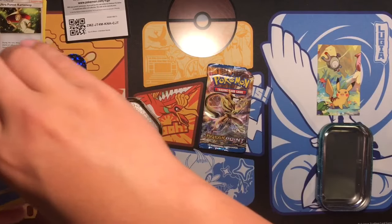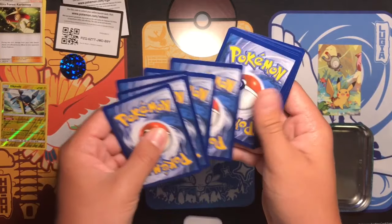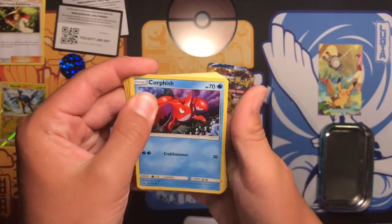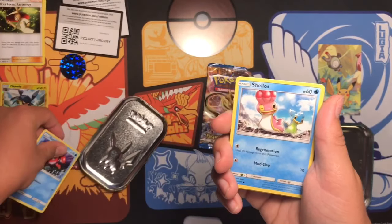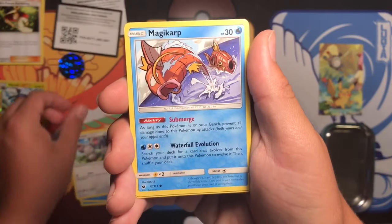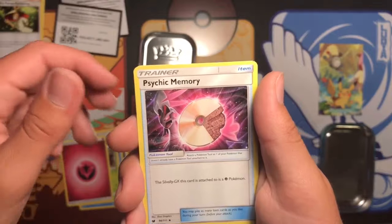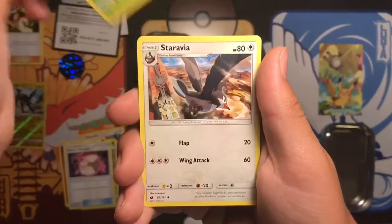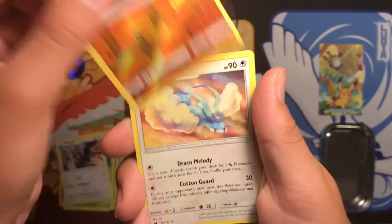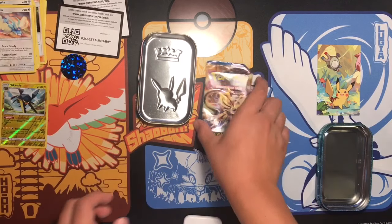All right, opening the Crimson Invasion pack. You get: Corphish, Shellos, Mancino, Magikarp, Exeggcute, Energy, Psychic Memory, Kakuna, Staravia, Reverse Mankey, and Altaria as the Holo Rare. So nothing too great.